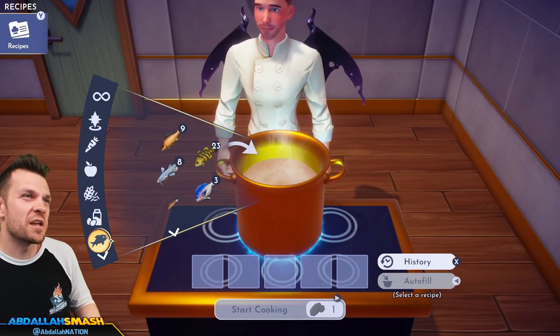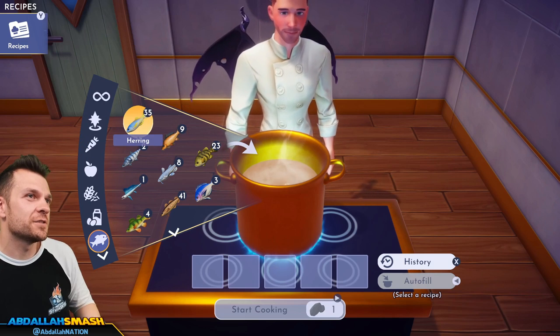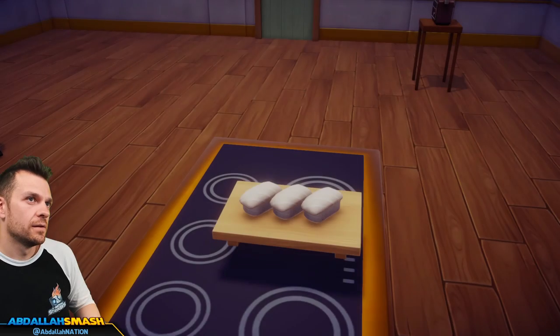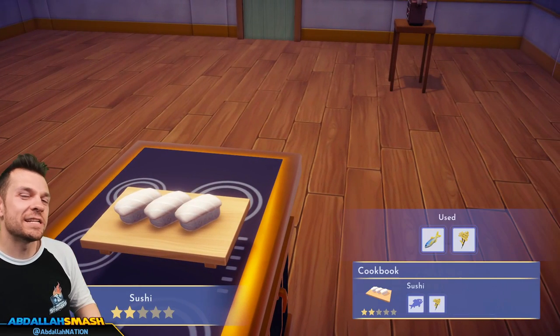Let's make regular old sushi — any fish is fine. Let's do herring and a little bit of rice. That looked exactly like the fugu sushi!